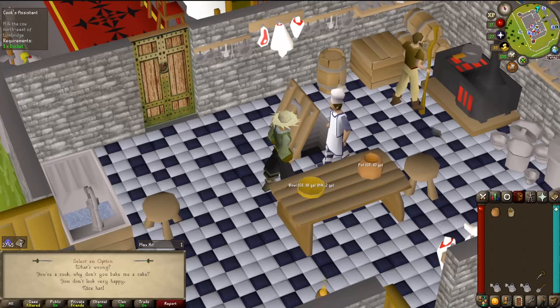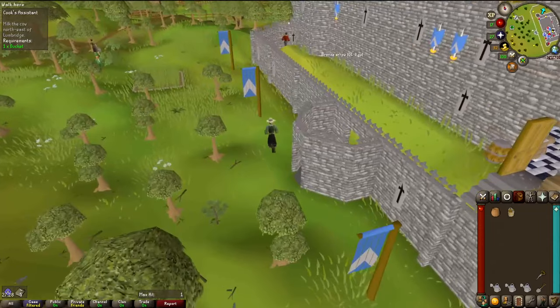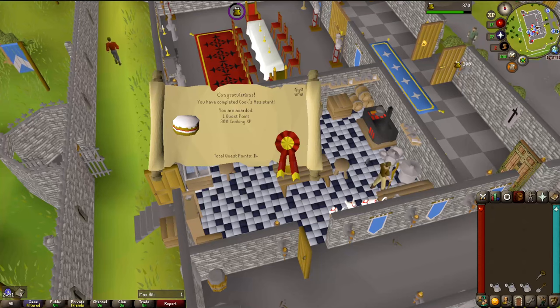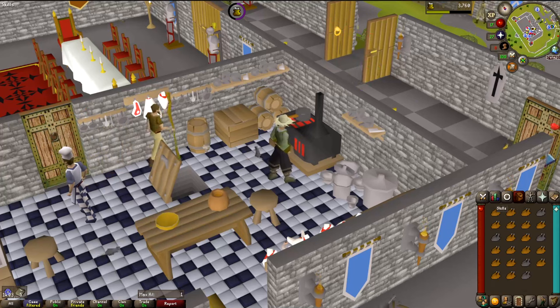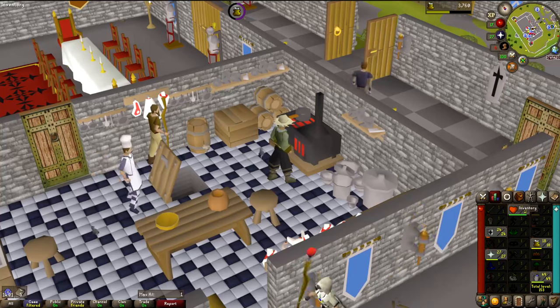Since we unlocked Cooking last time, I can actually do the Cook's Assistant quest now. This shouldn't take long. There it is, Cook's Assistant and Level 4 Cooking. Now I can cook up the chicken I have in the bank on the stove here. With all those cooked, I'm left with Level 18 Cooking. Not a bad haul.